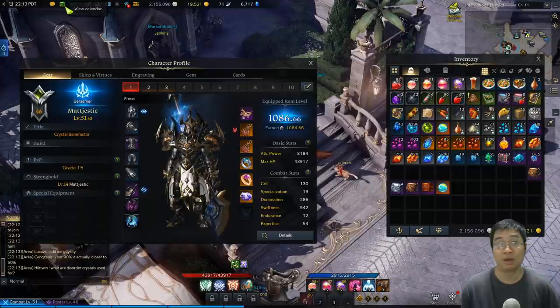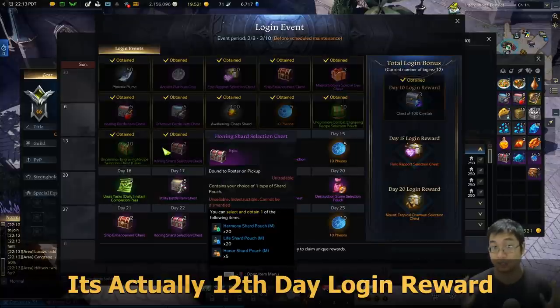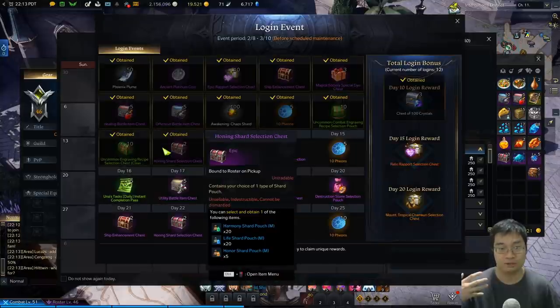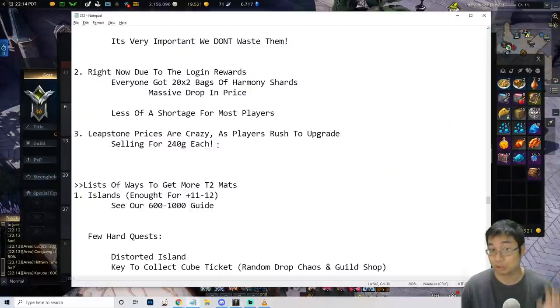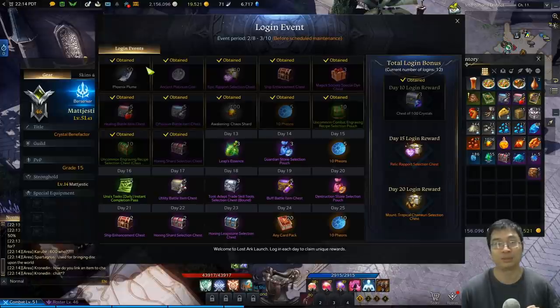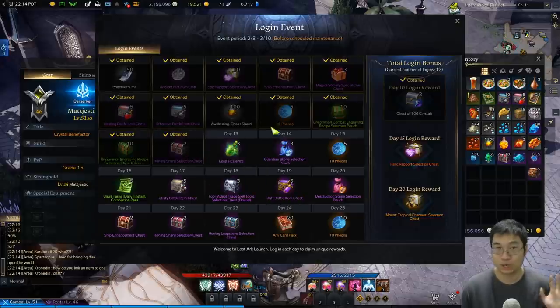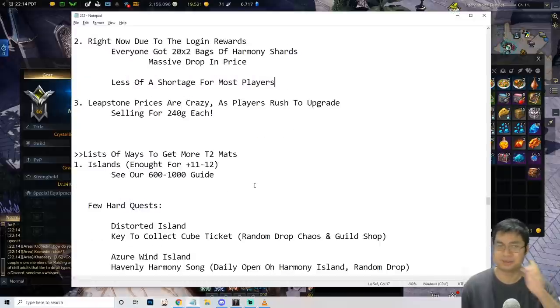One first thing to notice: if you've logged in for 10 days you would have gotten a particular shard box. This box contains two bags of live shards, and it gave a lot — this is one of the reasons live shard pouches have crashed in price; they used to sell for double. In this video we'll talk about expecting to collect those two bags on your 10th or 12th day of logging in, so make sure you're on the lookout for this item.